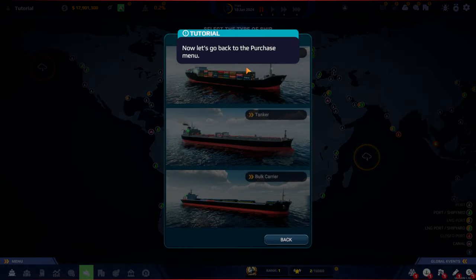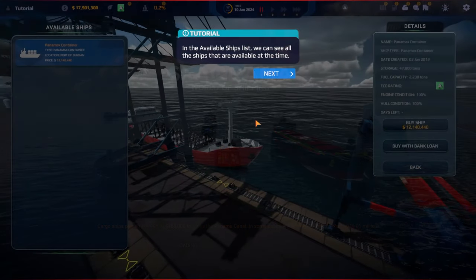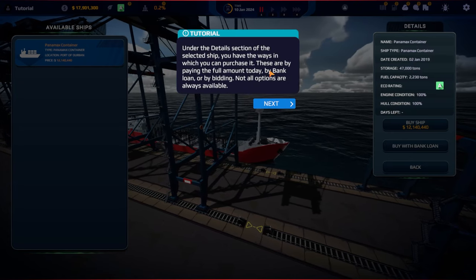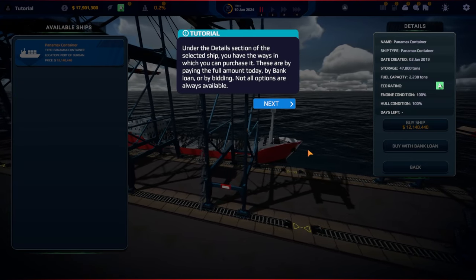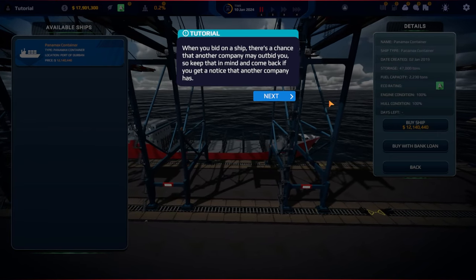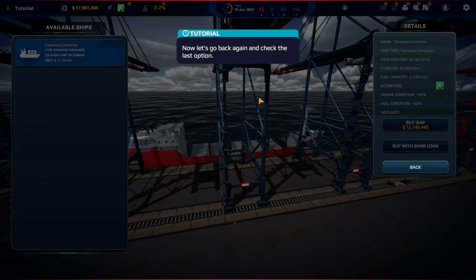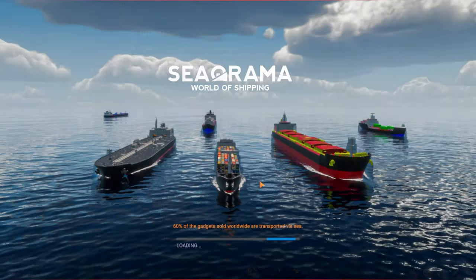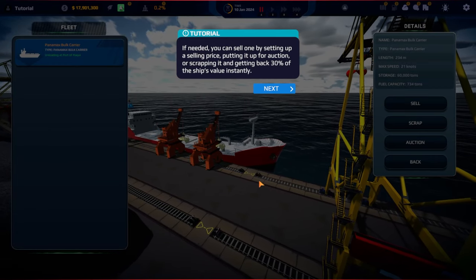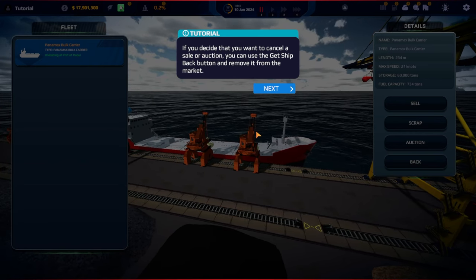We didn't pick Rotterdam — it just happens to be the delivery port, which is a bit odd. Now let's try buying a used ship. In the available ships list you can see all ships available at the time — any type, size, or condition. Purchase options include: full amount, bank loan, or bidding. When you bid, another company may outbid you. You can also sell a ship by setting a price, putting it up for auction, or scrapping it for 30% of its value instantly.